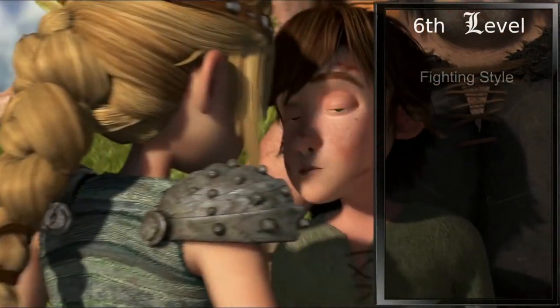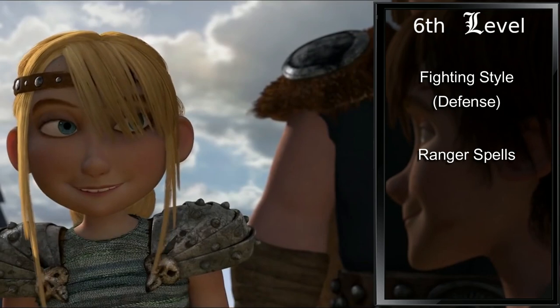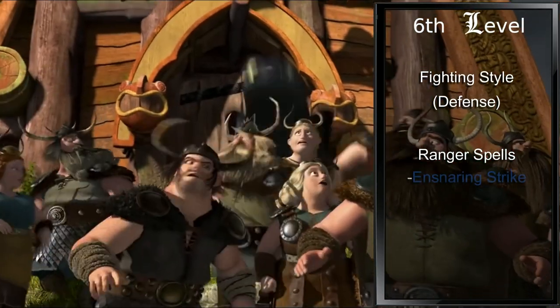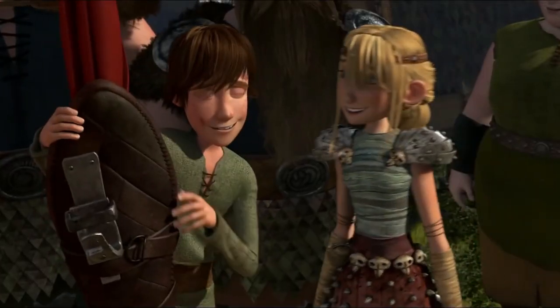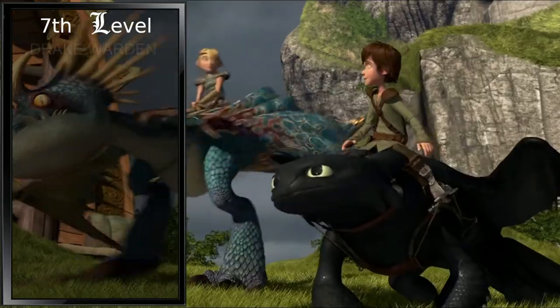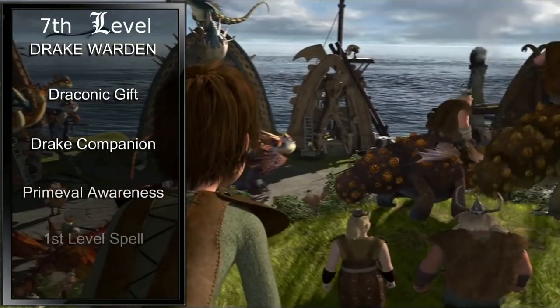Second level Rangers gain a fighting style and spellcasting. For a fighting style, I'd say go with Defense, increasing our AC by 1 when wearing armor, but Archery is not a bad choice for this either. For spells, we will grab Ensnaring Strike, which is probably the best representation of how we caught Toothless, and Fog Cloud. With our third level in Ranger, we choose our Ranger Conclave. Anyone familiar with the character should know what's coming — we are going with Drake Warden. This grants us Draconic Gift, Drake Companion, Primeval Awareness, and a first level spell.